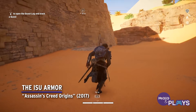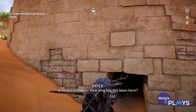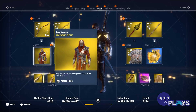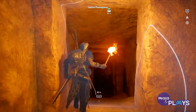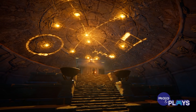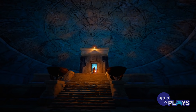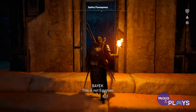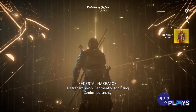The Isu Armor — Assassin's Creed Origins. Sometimes you just want your ancient Egyptian protagonist to look like a cyborg. It's a lot of grinding, but you can have your own Bayek bot at last. When you enter the secret passage located in the Sphinx's butt, you come upon a puzzle room containing a miniature map of Egypt. It's a feat that can only be achieved by completing all 12 stone circles and collecting 50 silica from caves around the map. Upon completion, you too can look like the love child of Ninja Turtles' foe Shredder and Tali from Mass Effect.